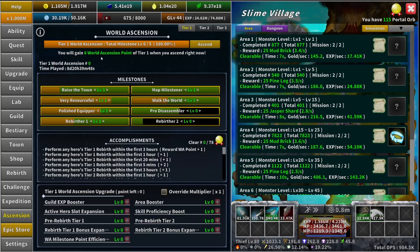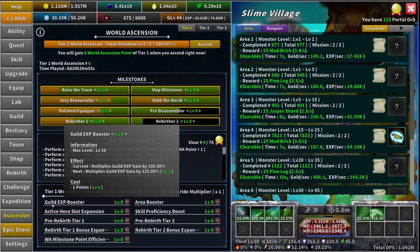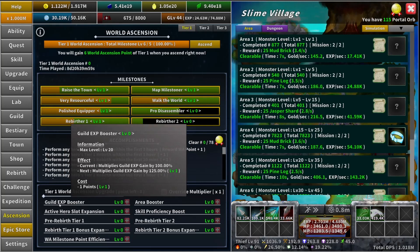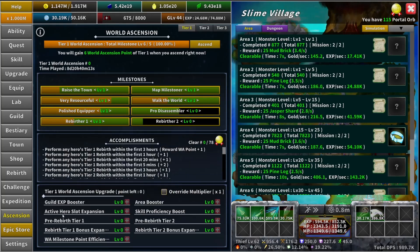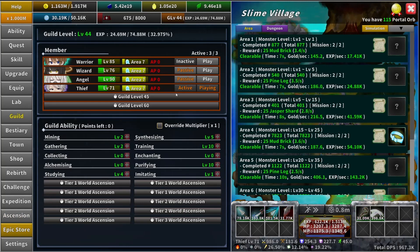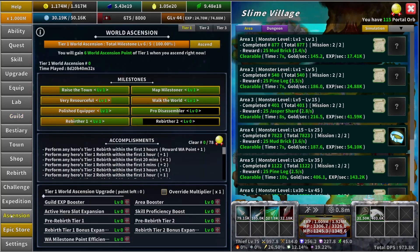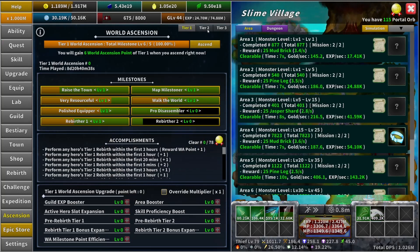Now let's go over the upgrades you can get from world ascension points. The first one is the "Guild XP Booster" — it boosts guild XP gain by 25% and costs one point. The next is the "Active Hero Slot Expansion" — it expands your active hero slot by one, taking you to active four so your warrior can also play. That costs 10 points and you can only do it one time in world ascension one; the other two slots come from tier two and tier three world ascension.